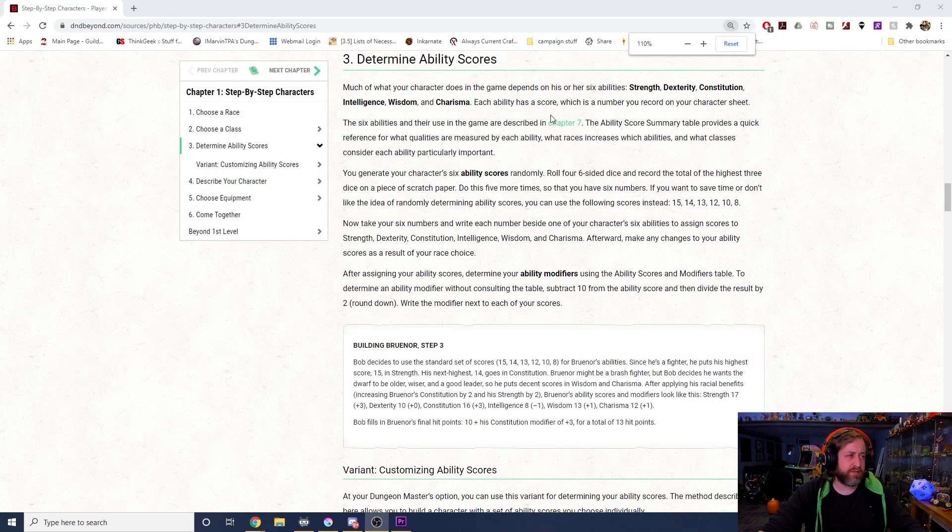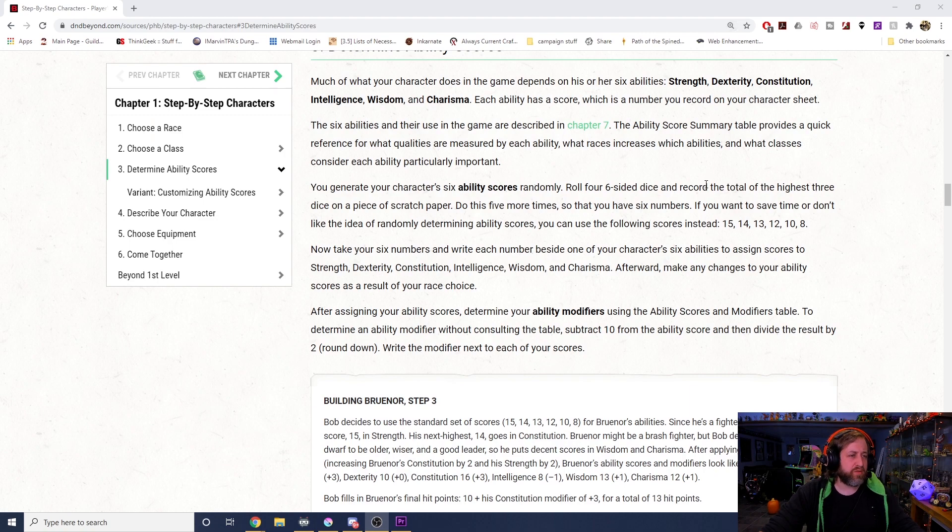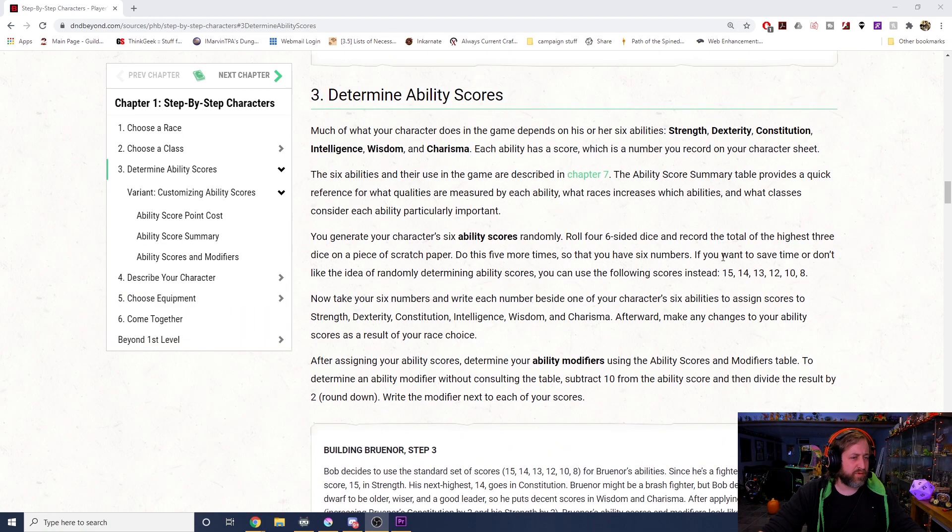There are a couple of standard rules on how you generate ability scores, and those are determined in the 5th edition Player's Handbook. If we look at it right here on D&D Beyond, you can see 'Determining Your Ability Scores,' and it gives you a couple of different options. The first is: roll 4 six-sided dice and record the total of the highest 3 dice. Do this 5 more times so you have 6 numbers. So roll 4d6, drop the lowest, do that 6 times — that's how you generate your ability scores.